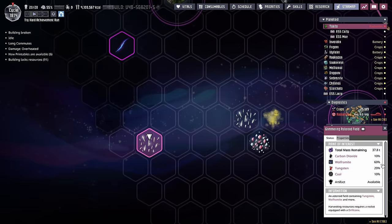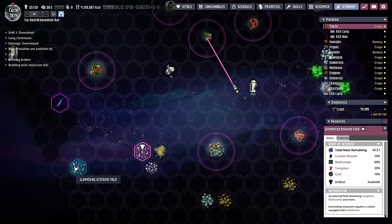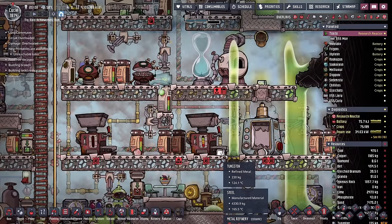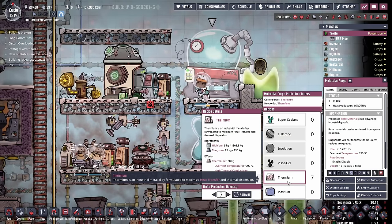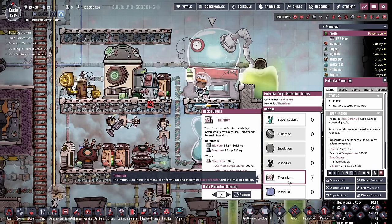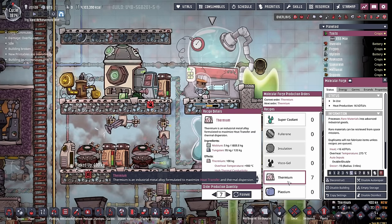Speaking of wolframite, mining this glimmering asteroid field will give us 60% of our cargo as wolframite. We haven't been to this asteroid field quite yet, which means we have another mission for the ESS Curly. So we've gotten tungsten, used that tungsten combined with some niobium to make thermium, and we now understand we can take all of that thermium and turn it back into the much more rare niobium.